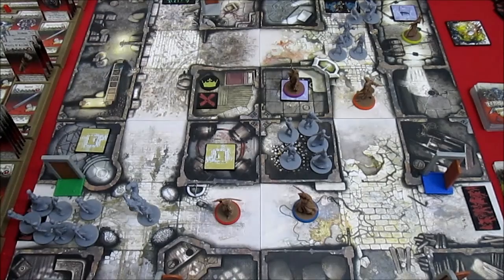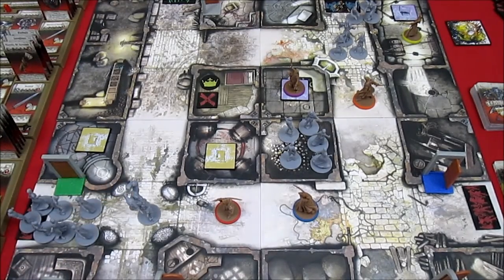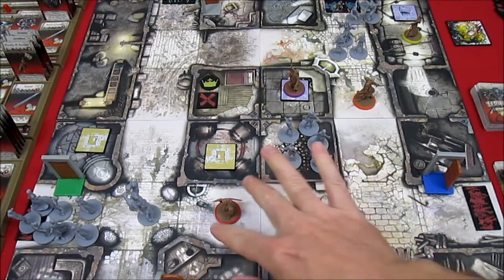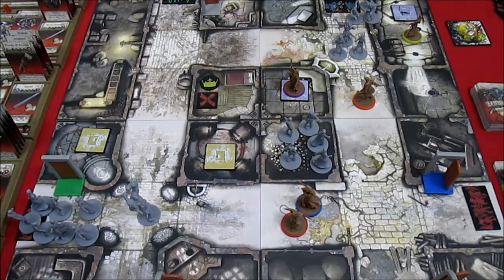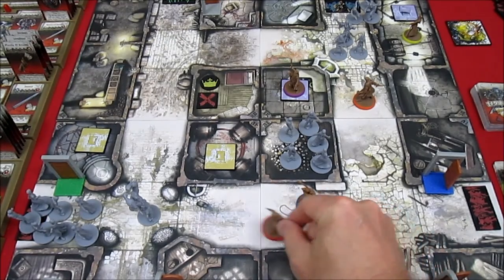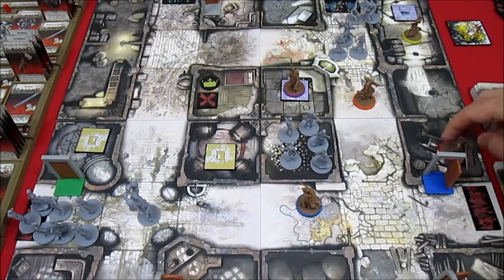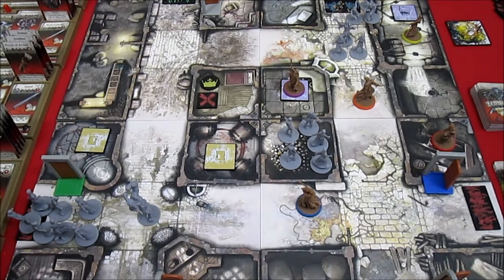Up next is LB the dwarf. LB doesn't like having an abomination staring him in the face. He's going to move four spaces down into the vault area. We're going to leave Arnaud and Nelly out in the street for cleanup duty.